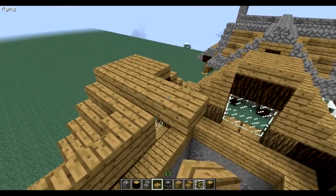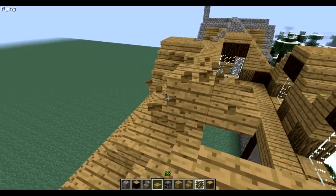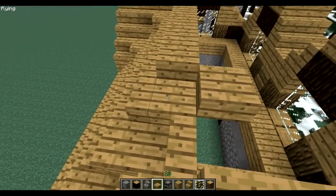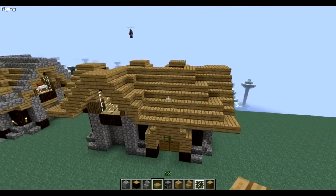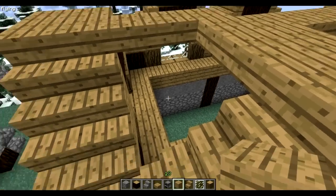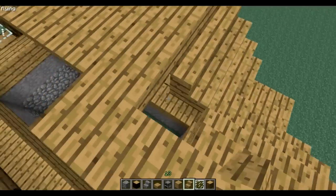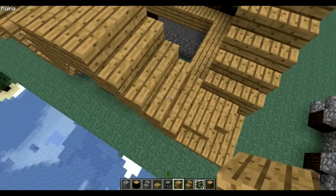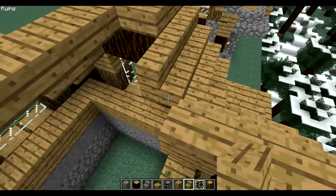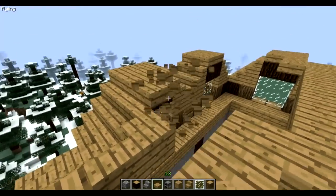Now grab the slabs here, make it go like this. And we're gonna do this — it's the same as the last video. Just fill that up here. So you place a plank block when you get in the corner; when you don't, just place stairs till you get there and then place your block. It's gonna fill the slabs up.